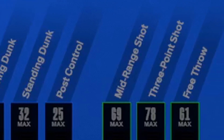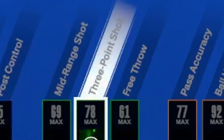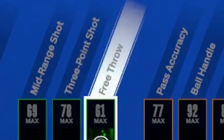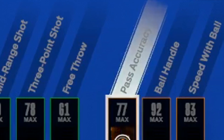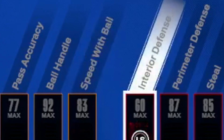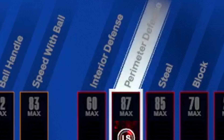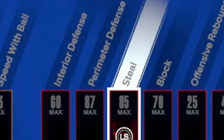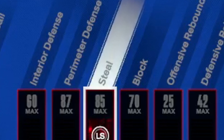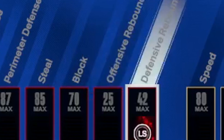He has a 32 standing dunk and a 25 post control. This build gets a 69 mid-range, a 78 three-pointer, and a 61 free throw. It gets a 77 pass accuracy and a very good ball handle of 92 — so he's got playmaking Hall of Fame badges. He gets an 83 speed with ball, a 60 interior defense, and a max perimeter defense of 87, so he's got pretty good defensive badges. He has an 85 steal max, a 70 block, and no offensive rebound on this build with a 42 max.